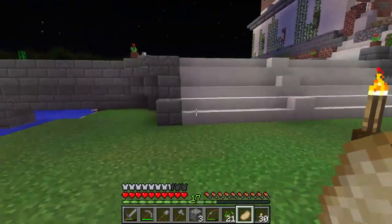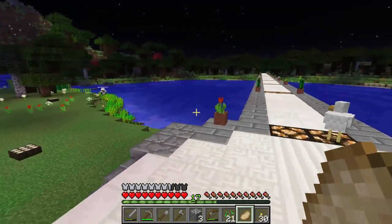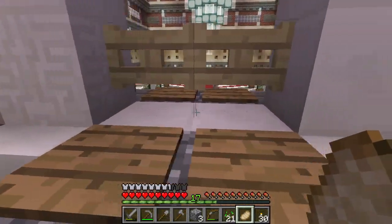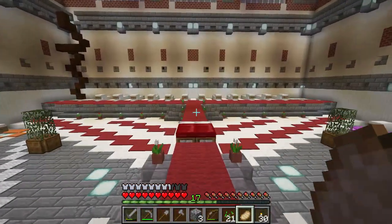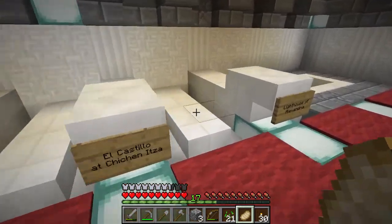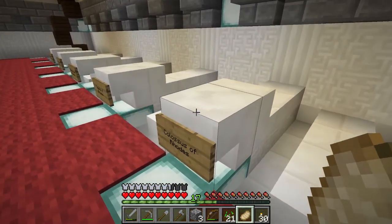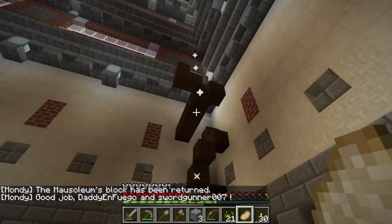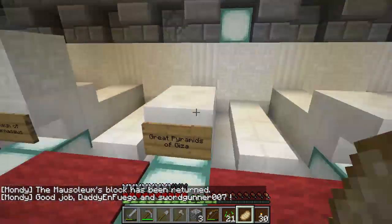Why don't we go ahead and place that mausoleum block and then we'll call it an episode. This might be one episode because really nothing happened in the first bit. Rocky keeps spontaneously twitching in his sleep — Rocky is our cat. It's never happened before. Stonehenge, Taj Mahal, Coliseum — I'm looking forward to the Coliseum, me too, since we just went to Italy. Oh, found it — it's the first one over here. Yay! Good job Daddy and Fuego and Sword Gunner.